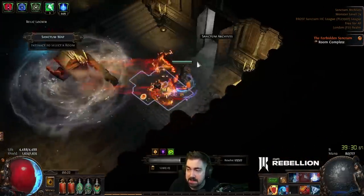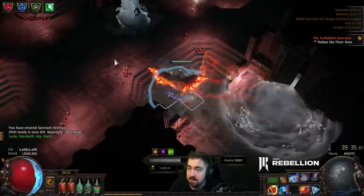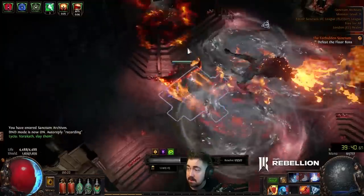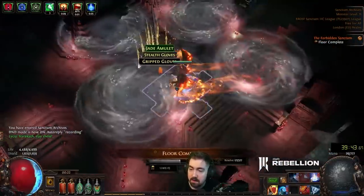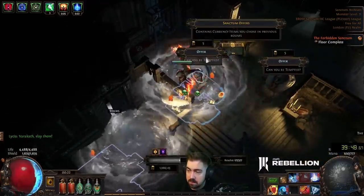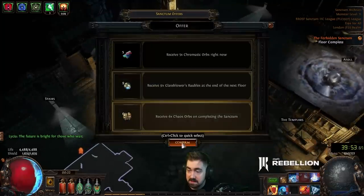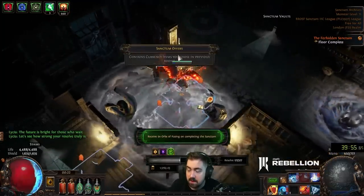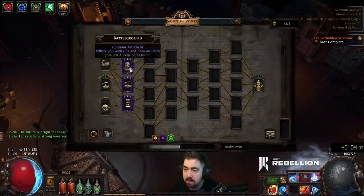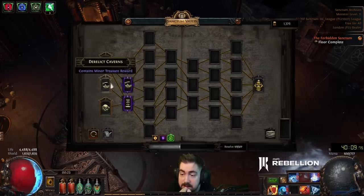We're going to fight Rariketh the Waxxin, and this should be incredibly easy. He's in a 71 zone, he's going to die very fast. I'll just throw a curse on him — I could have even more damage by having two curses right now. Run around in a circle. Nine Fusings at the end of Sanctum and six Chaos at the end of Sanctum. Sanctum offers — we got 12 Fusings.